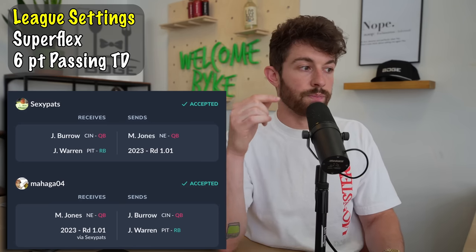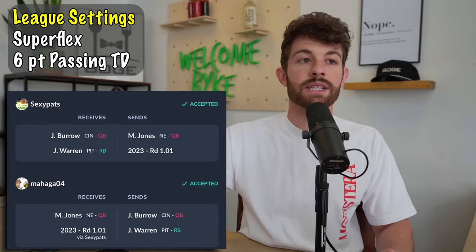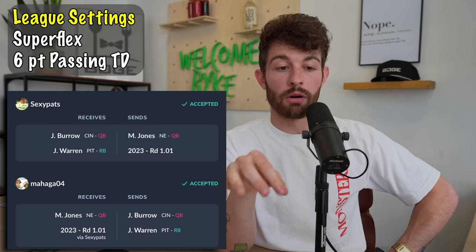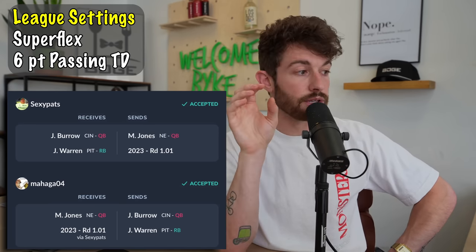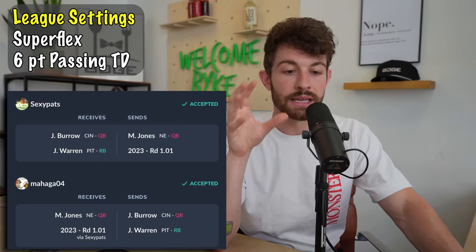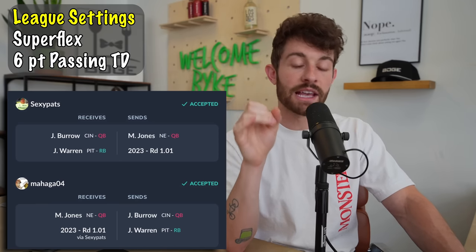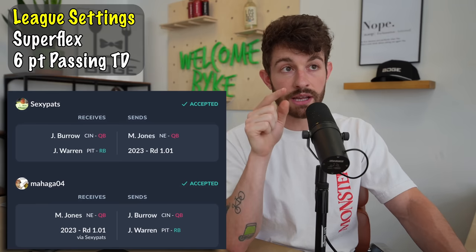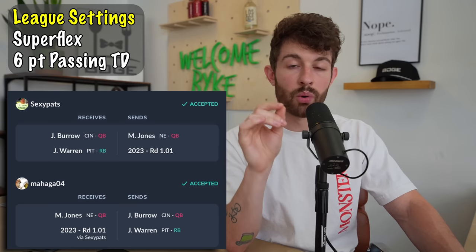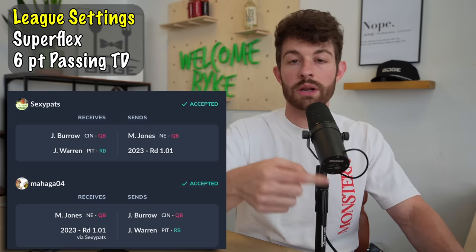Joe Burrow is already throwing for 4,500 yards and 35-plus passing touchdowns a season, taking his team to the Super Bowl and AFC Championship year in and year out. He already has Ja'Marr Chase, Tee Higgins, and they're building an offensive line around him. The only question for Joe Burrow is how much better does he get in his age-25 to 28 seasons? Probably a lot. Elite quarterbacks are the single most coveted assets in dynasty super flex leagues.